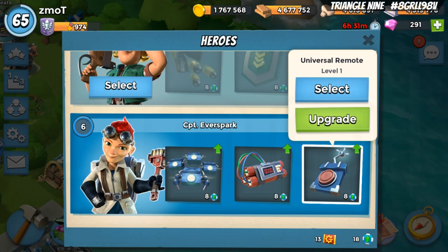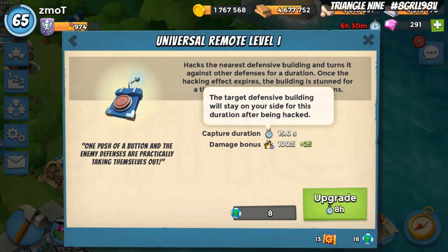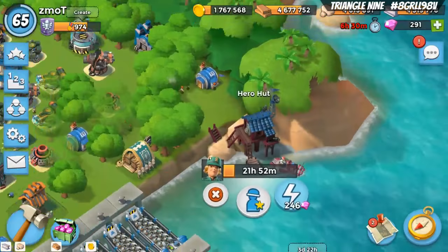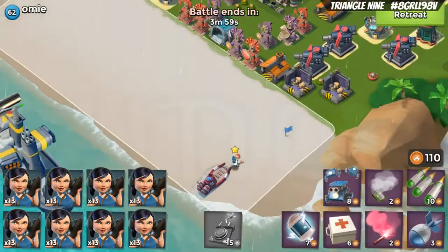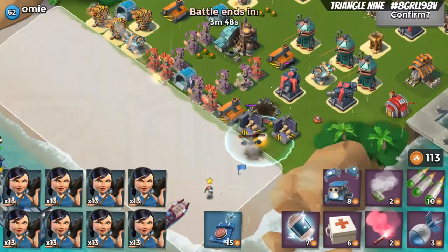Next is the Universal Remote. The beauty of it is that it does everything you need at level one — you don't need level two. All upgrading it does is control buildings for longer and add a 125% damage boost, but you don't really need that. All you need is for it to do its job. You push a button, she walks up and takes control of a cannon, everything attacks the cannon, and no more cannon. Pretty great.